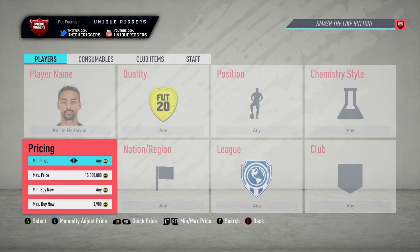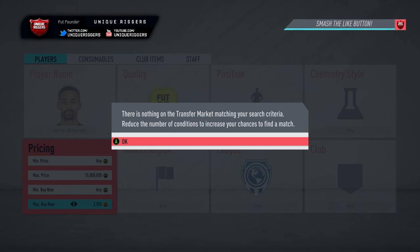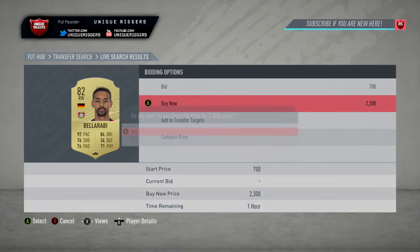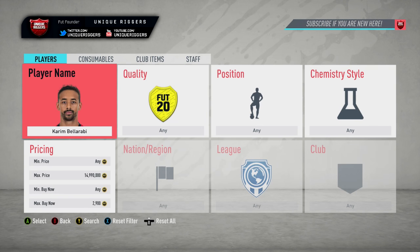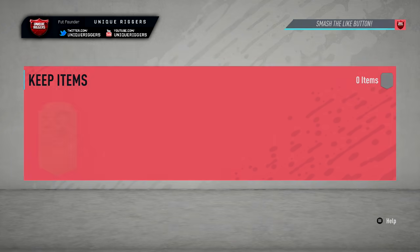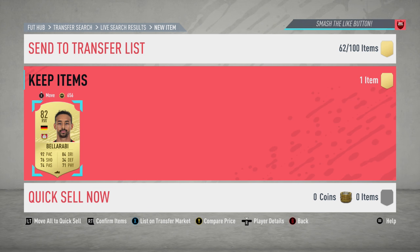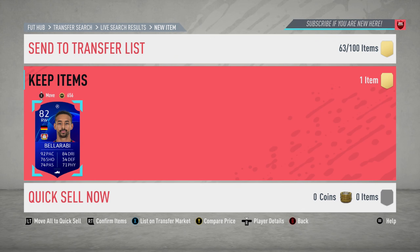Next up for this video, going for Bellarabi. His price just seems to change every single day - the cheapest one at the moment is 4,000 coins. Going to list him up at 3,900. Just missed a Bellarabi snipe - that would have been the quickest snipe of the video so far, only about 10 searches in. Managed to pick one up for 2,700 coins though, so the profit is going to be around 1,000 coins. Next one picked up at 2,000 coins - best player sniped so far. Cards like this are popping up so often that you can potentially make around 50k an hour.